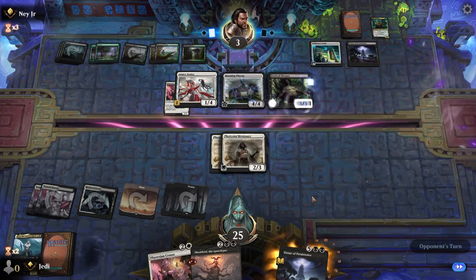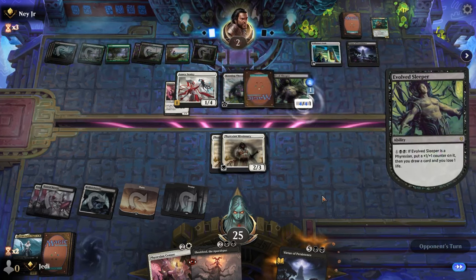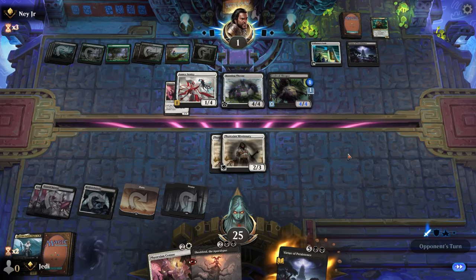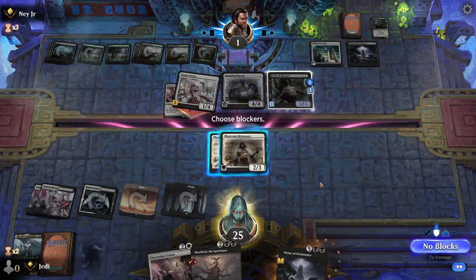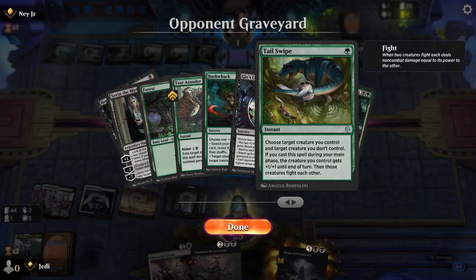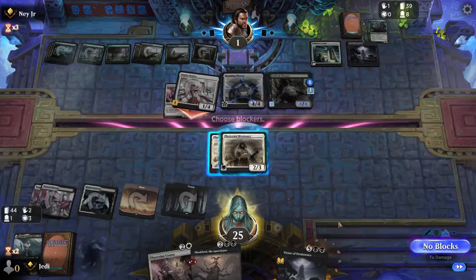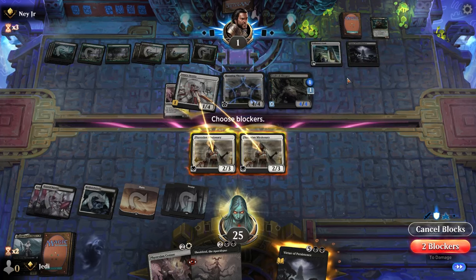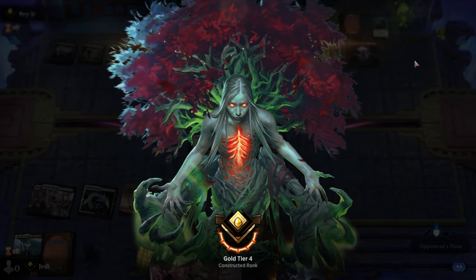They needed that to discard. They go down to one, they can't draw again. Please be an untapped land — that would be great. I'm confused — what are they attacking with? This dies, we get this guy back. I'm really confused by that attack. I think we had it, they obviously didn't have an answer. Not sure — that was weird.